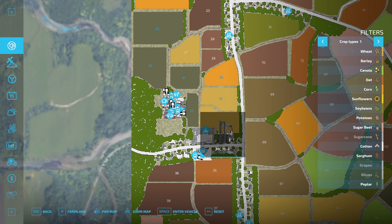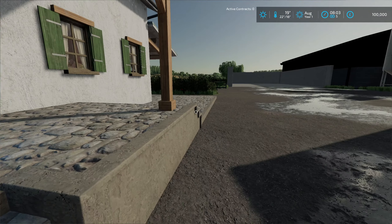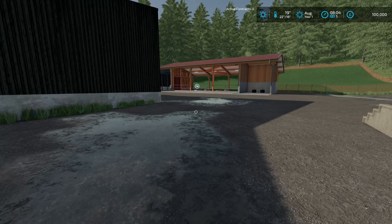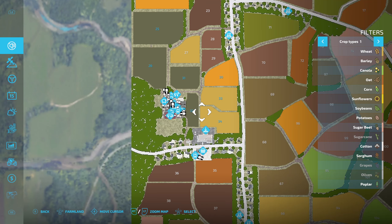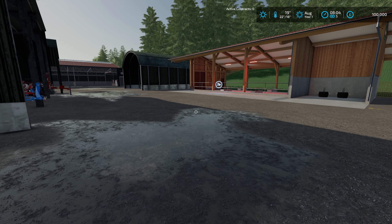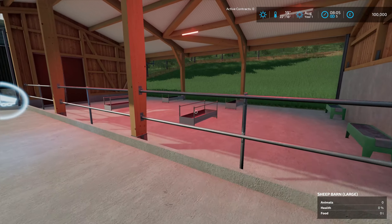We can start with the farm close to the shop, which is nice. Spawning to the house - there we go. Looks like we've got a few animal pens. I don't think we start off with any animals, but we have got a cow barn, sheep, and a horse pasture.